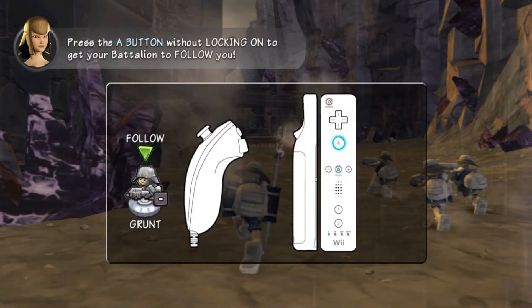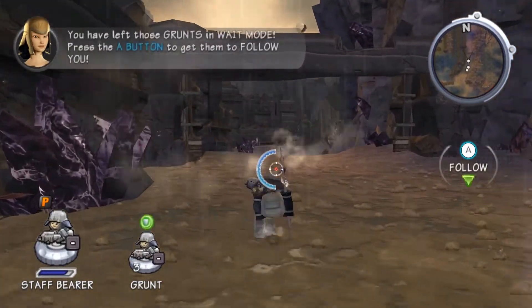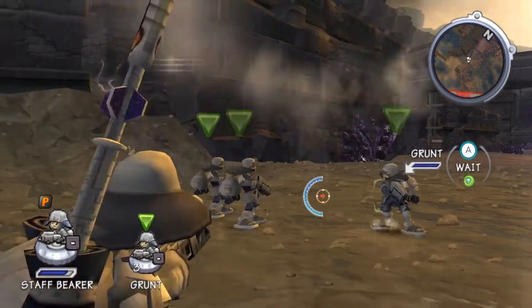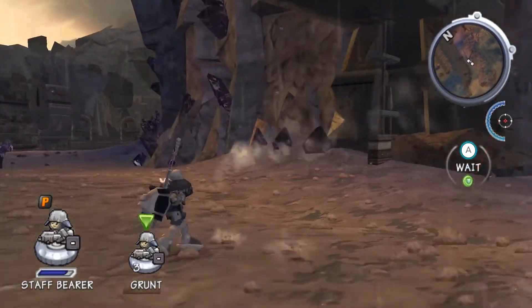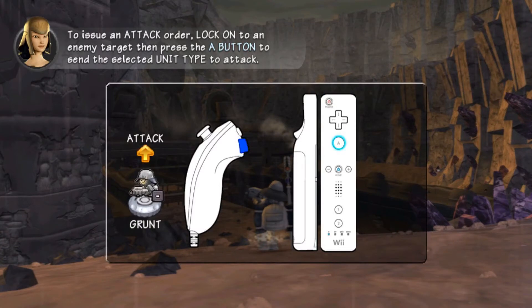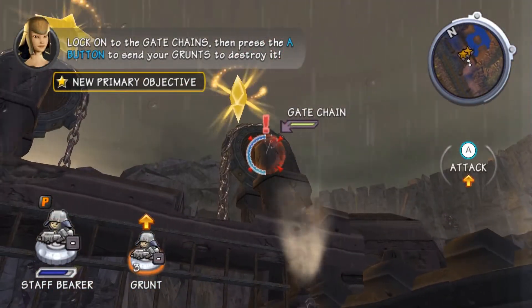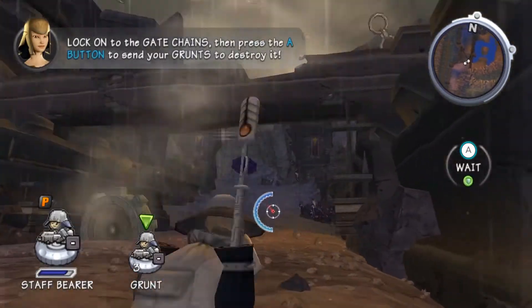Press the A button without locking on to get your battalion to follow you! Press the A button — now advance to the island! To issue an attack order, lock on to an enemy target, then press the A button to send the selected unit type to attack. Lock on to the gate chains, then press the A button to send your grunts to destroy it.